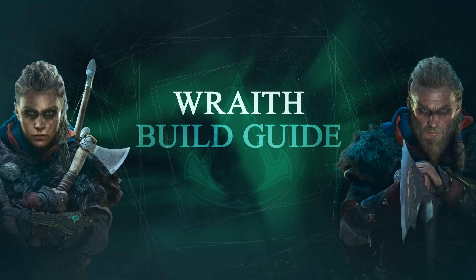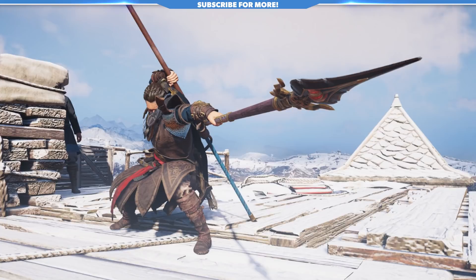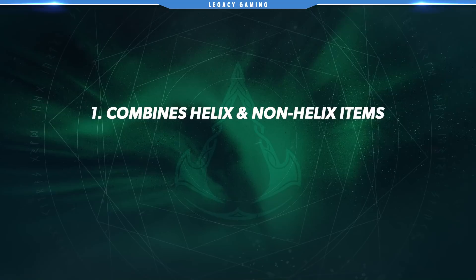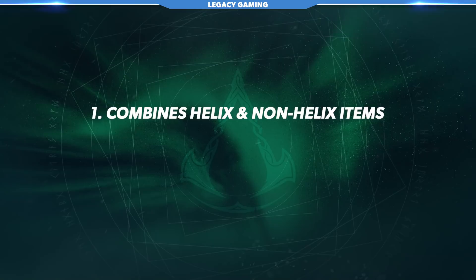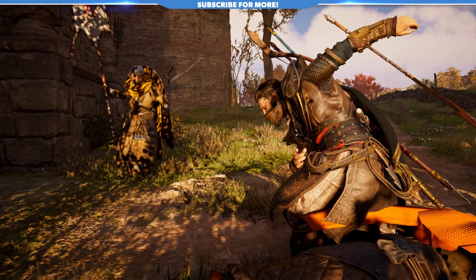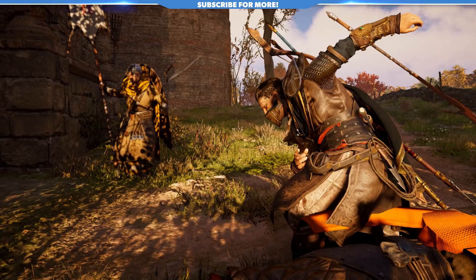There are some guiding principles I want to talk about, because that's going to allow us to base ourselves in some fundamental goals on how we approach this build. The first thing I want to talk about is the flexibility to use pieces of gear that are part of the Helix Shop and not part of the Helix Shop. I know you guys don't want to spend money, so this one does combine elements of non-Helix items and Helix items. There's a lot of flexibility to change an item or two if you don't want to spend that money, but ultimately you can build up to this if you're looking for that absolutely game-changing build once the River Raid update comes out.